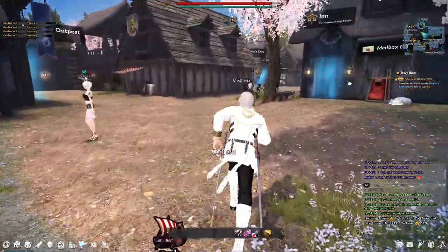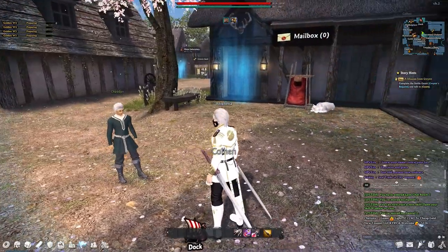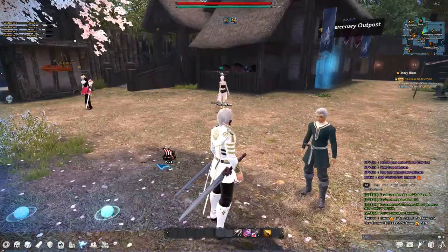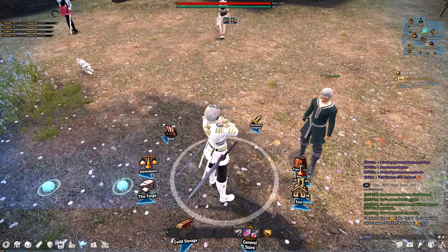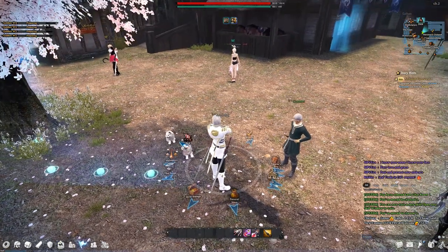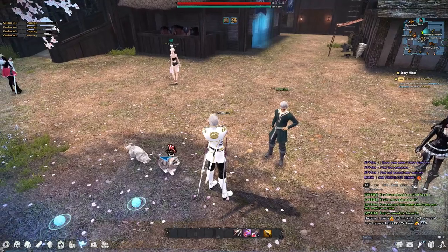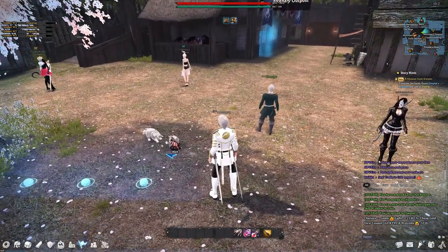Oh, I see you there. This is my costume I got — heck yeah! It seems Alt is doing something. Oh, it tells you where the Alt places are. That is pretty neat. I guess I need to get this mercenary outpost out of the way so I can start doing quests.